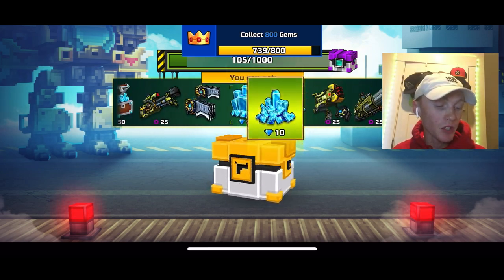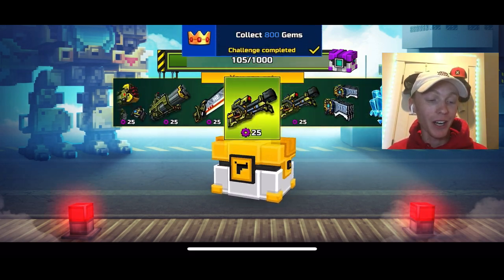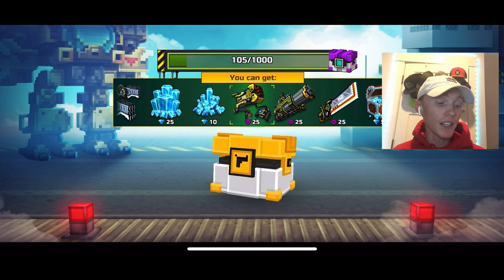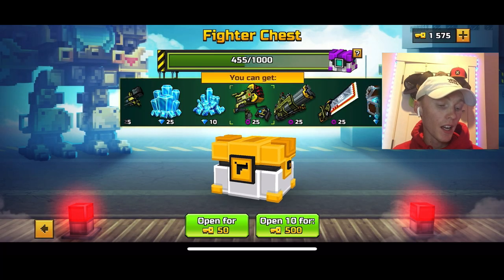Opening the chests we got backup gems, more backup gems, and melee parts. So we got three parts for the backup — that's 75 parts total for the backup and 50 for the melee. We're already almost halfway to the super chest.